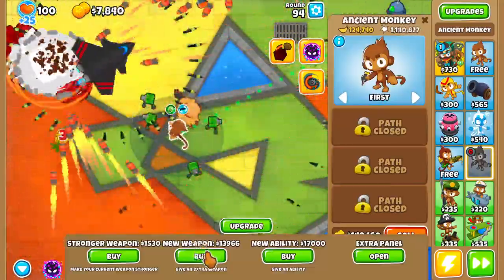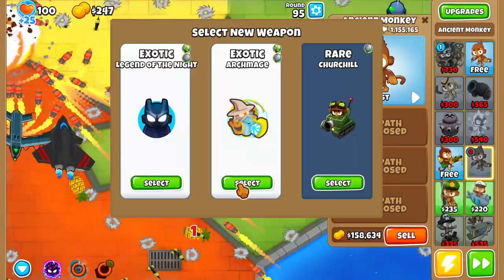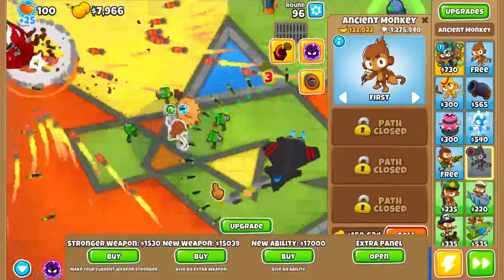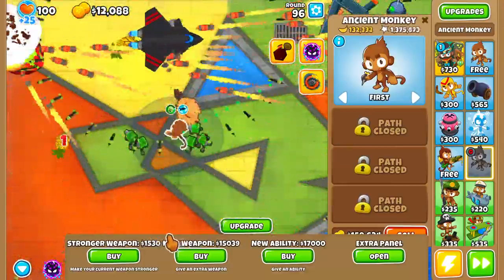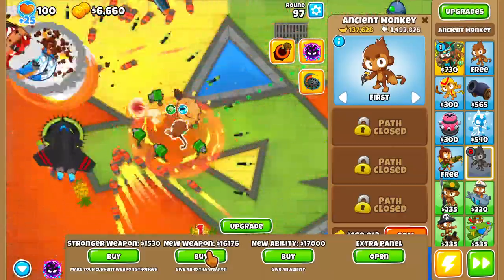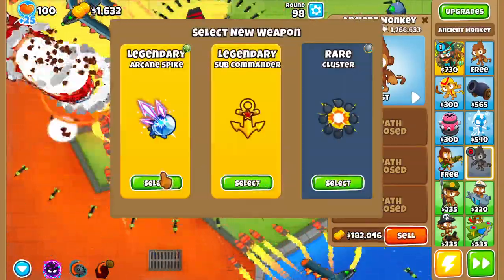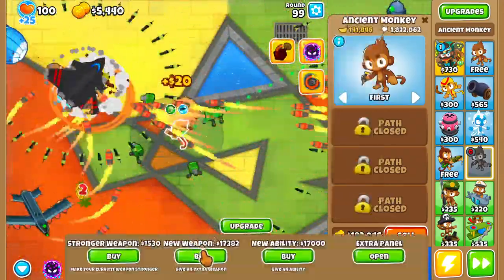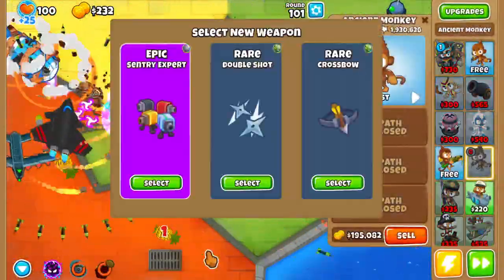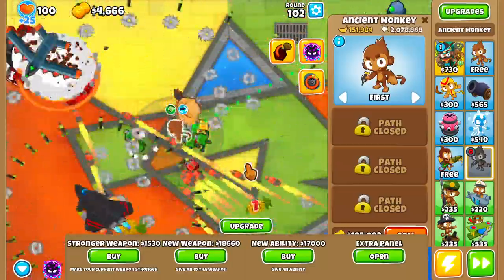Sentry Expert. Let's go Ring of Fire — I think Ring of Fire is probably going to be better. Another Legend of the Night or Archmage — let's go Archmage. The Perma UCav is actually so good because it's basically like an MIB, but actually it's better than an MIB. Inferno Ring! So we have Ring of Fire and Inferno Ring. Let's go for Submage — I already have an Archmage. Got Sentry Expert now. I'm really not getting a lot of money-making stuff, I'm a little disappointed.